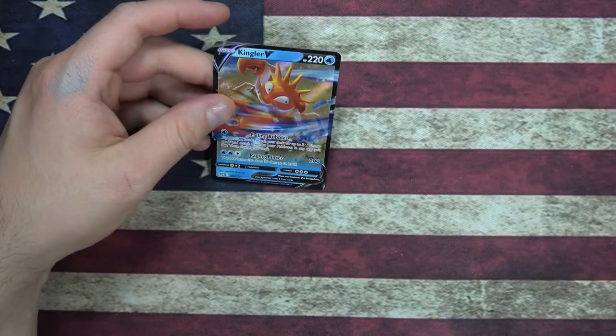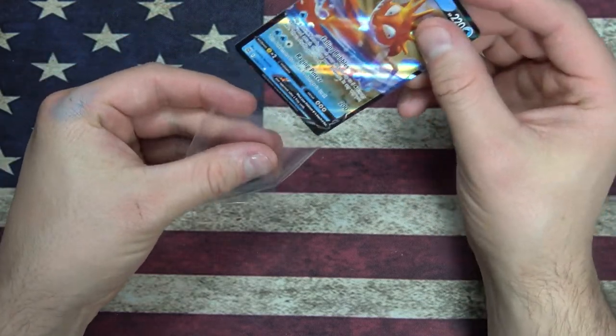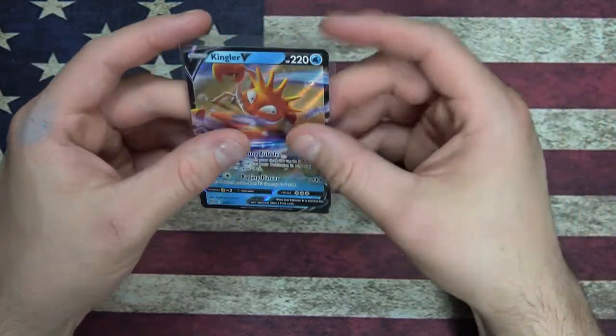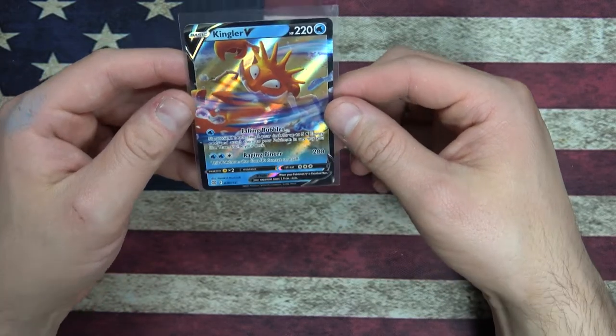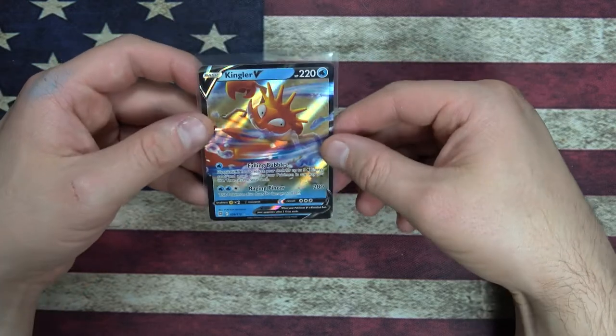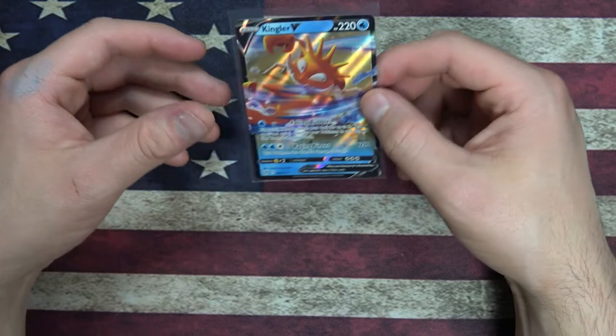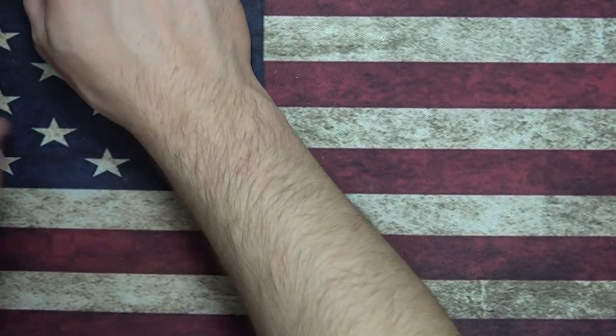Look how shiny this guy is — I don't know if he's worth anything but he's really shiny, so I'm gonna put him in a sleeve. Look at him — it doesn't have any stats for him. I mean, it's Kingler. Kingler's pretty cool — it's got Falling Bubbles, Raging Piercer. Look at that — HP 220! That's a lot of HP, this dude's a tank. Alright, we'll put him right over there. Found a spot.